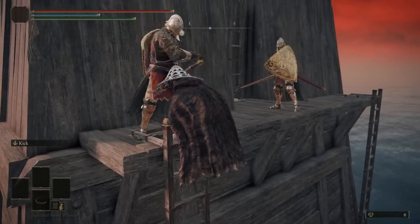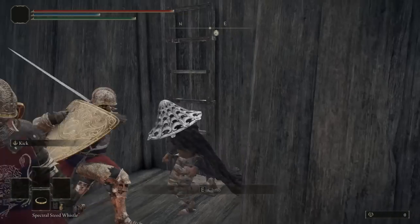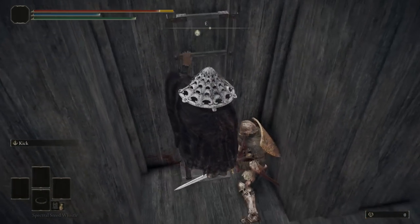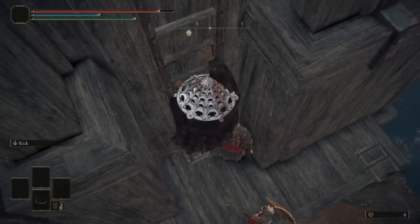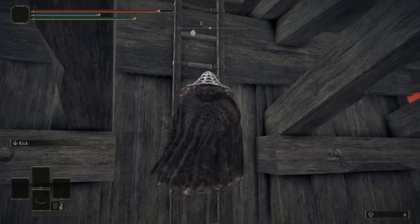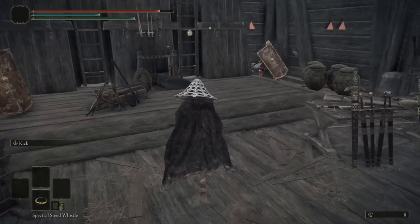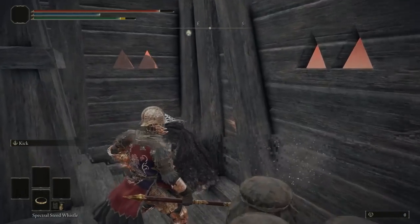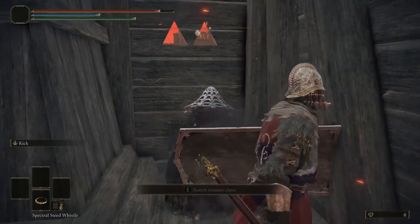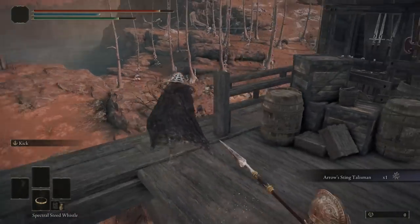Head towards the Impassable Great Bridge. Look behind the Lost Grace and you should see a huge tower. Go behind it and take the ladder — there are about two ladders and you want to go all the way up. You will see a chest and you want to loot it. Note that there are two enemies here; they're not too big a pain. For the most part you can dodge them and go straight towards the chest. We now have the Arrow Sting Talisman.